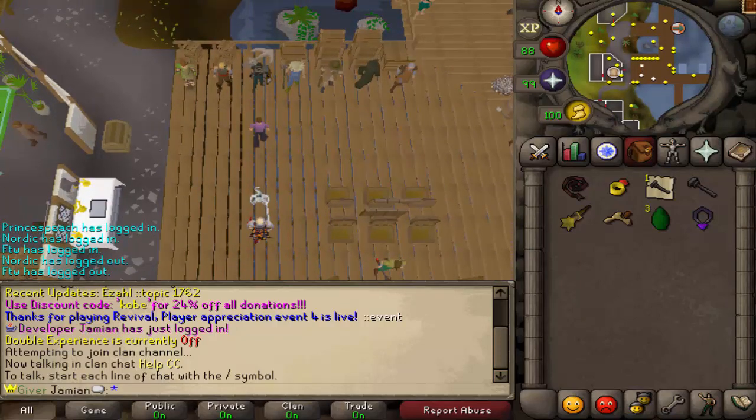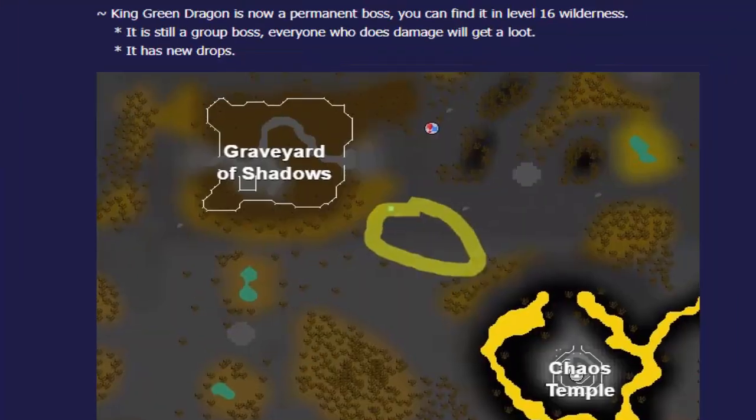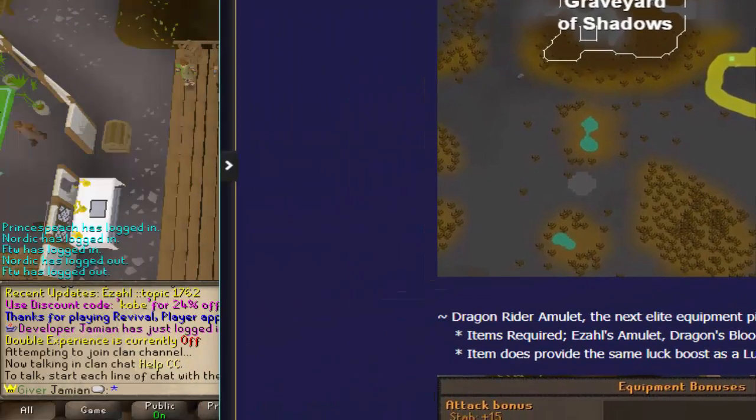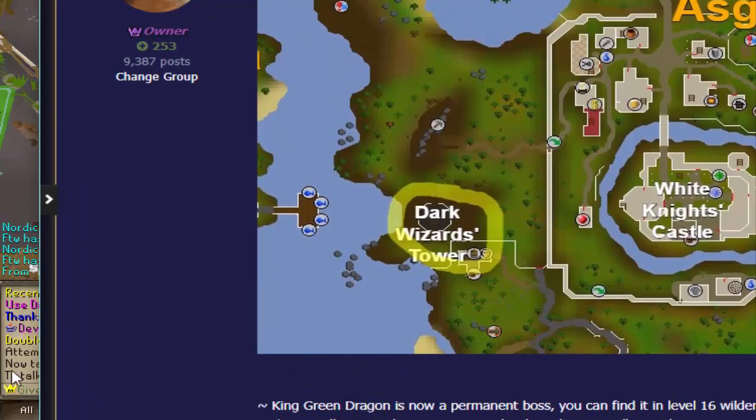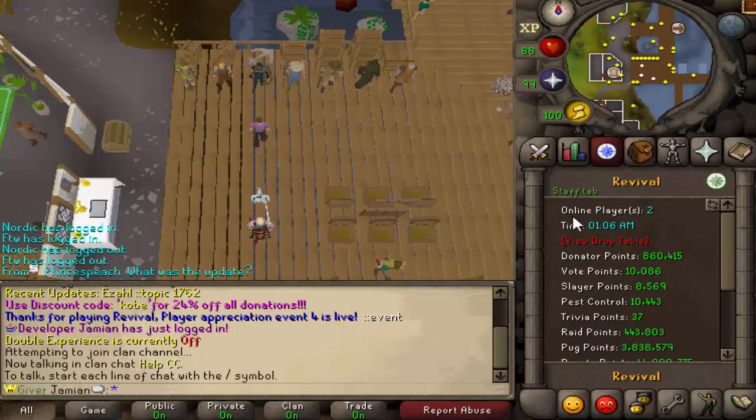So the King Green Dragon is now a permanent boss. It's located in level 16 wilderness. It is still a group boss, but it is a group boss in the wilderness. It does have some different drops — I'll show you those right now.